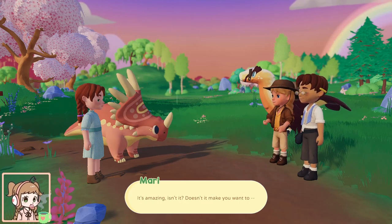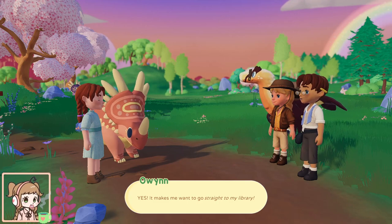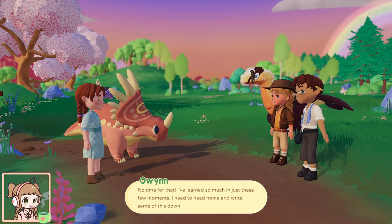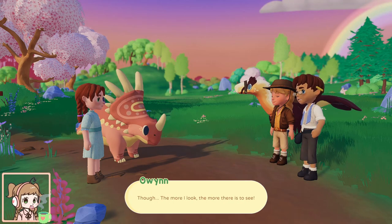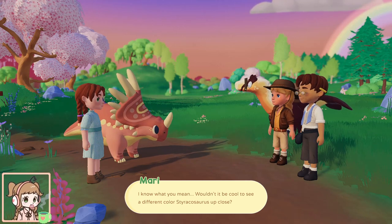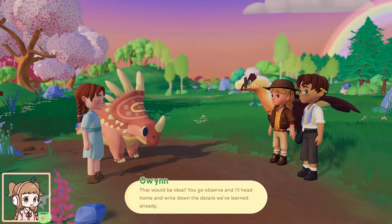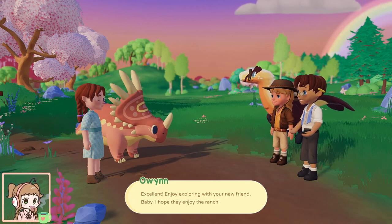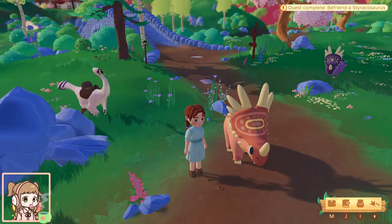It's amazing, isn't it? Doesn't it make you want to... Yes, it makes me want to go straight to my library. I was going to say doesn't it make you want to go out into the field to see more? No time for that — I've learned so much in just these few moments, I need to go home and write this down. Though the more I look, the more there is to see. Wouldn't it be cool to see a different color of Storachiosaurus up close? That would be ideal — you go observe, I'll head home and write down the details we've learned already. You don't have to tell me twice. Hanging with Storachiosauruses all day? Sounds perfect. Enjoy exploring with your new friend, baby. I hope they enjoy the ranch. Bye! Aww, our little baby! She's so cute! Gorgeous.